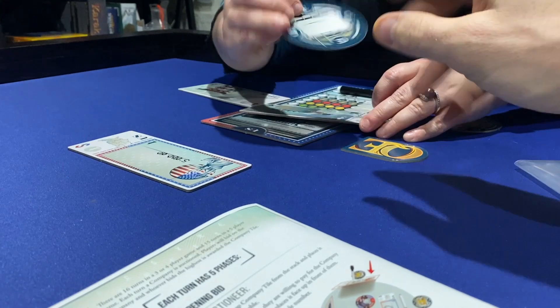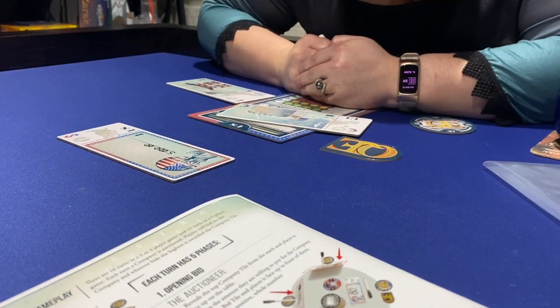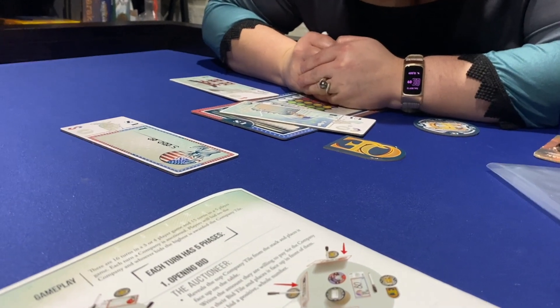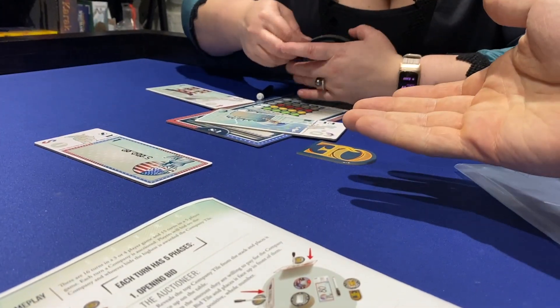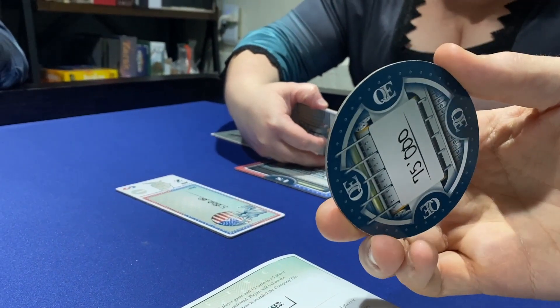The auctioneer looks at all of the bids as well as their own public bid and decides who the winner is. If another player won, they take the tile; the auctioneer writes down the amount that person paid and secretly hands it back to the winner without revealing how much they paid, then pushes all the boards back to their respective players. If the auctioneer won, they write down publicly what they paid and keep that token in front of them.